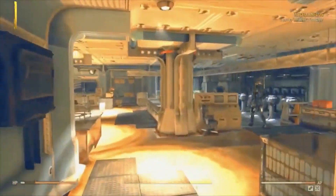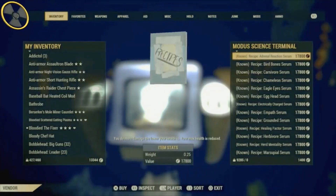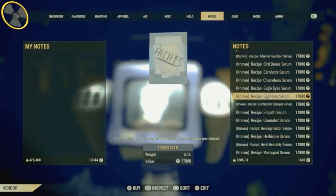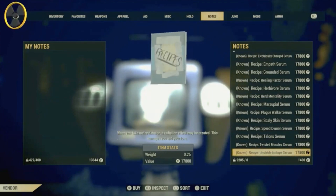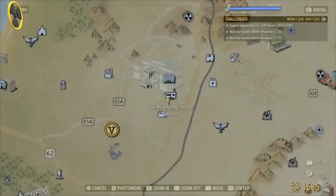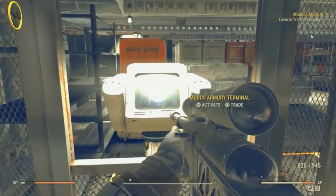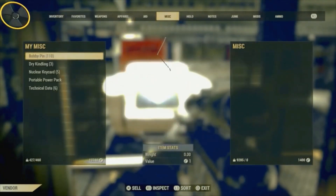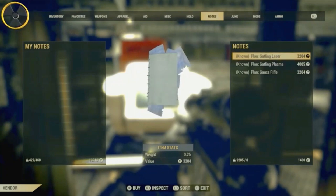This is where you get the serums, right down at the bottom. If you're thinking of buying these serum recipes, make sure you have the perk card — it's in the charisma section, the big sale one — and you'll get about 20 percent off that massive price of 17,000 caps each. That's what I paid to get all the recipes for the serums. And this is where you get the scout armor mods — the only place on the old map. They're really worth getting. I love my scout armor, especially now you get the ghillie skin on it.